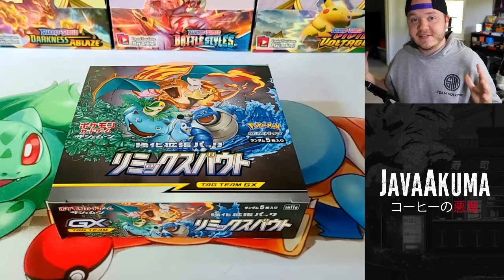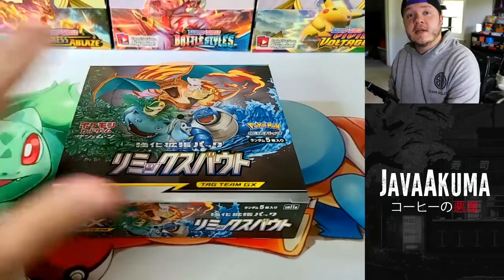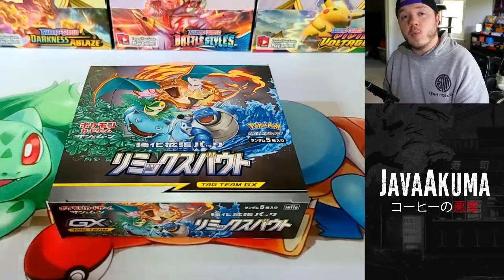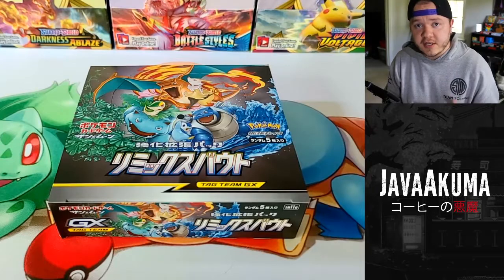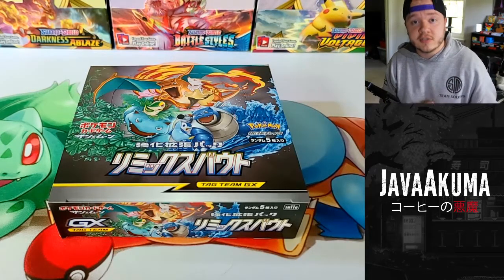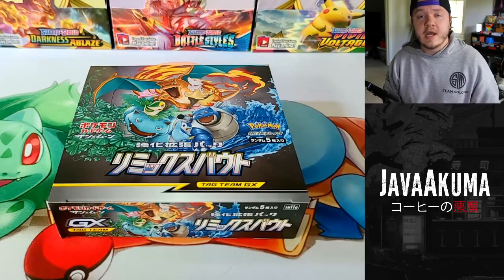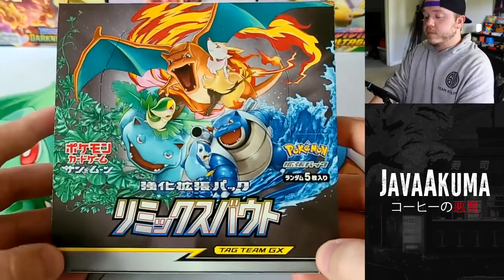Alolan Persian has a secret rare in this set. In Japanese boxes you're guaranteed one secret rare. Secret rares are a little bit different in Japanese boxes - a lot of the full art trainers are secret rares, a lot of the full art Pokemon cards are secret rares, and rainbows or gold cards are also secret rares. So it's not like in English where the gold cards and rainbows are really the only secret rares.